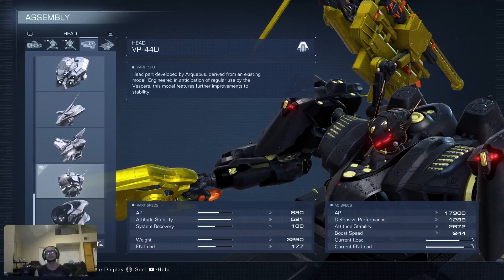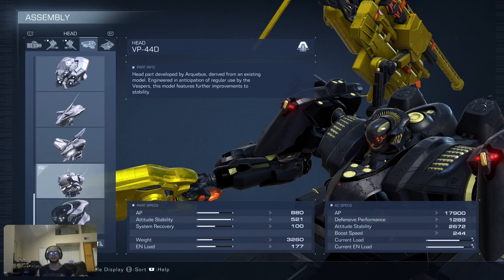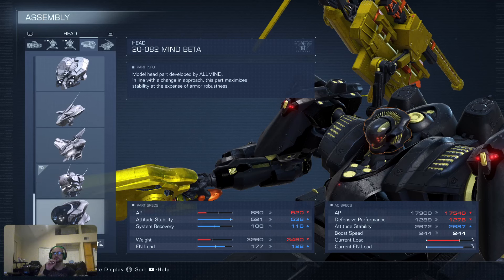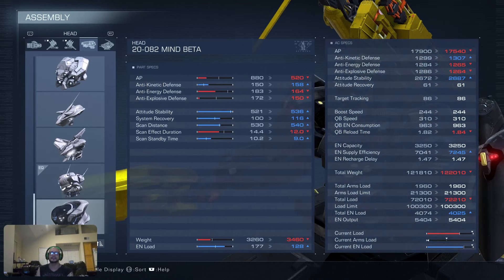For the head, we are using the VP44D. Here you can compare it to the Mind Beta, which is one of the heads people recommend the most. The Mind Beta has better energy load but worse weight. The reason I use the VP44D is because you get 310 more AP in exchange for about 15 attitude stability. It also has better system recovery and better scan distance, even if scan duration is 2.4 seconds less. The scan standby time — basically the refresh rate for your scan — is a whole one second faster.